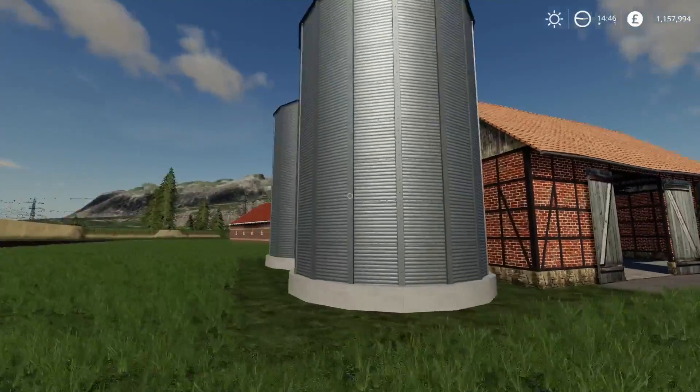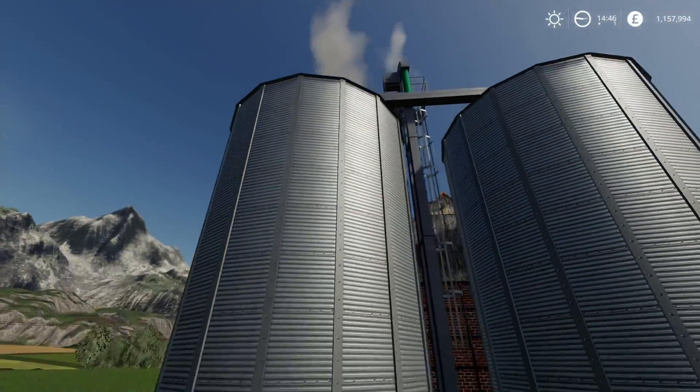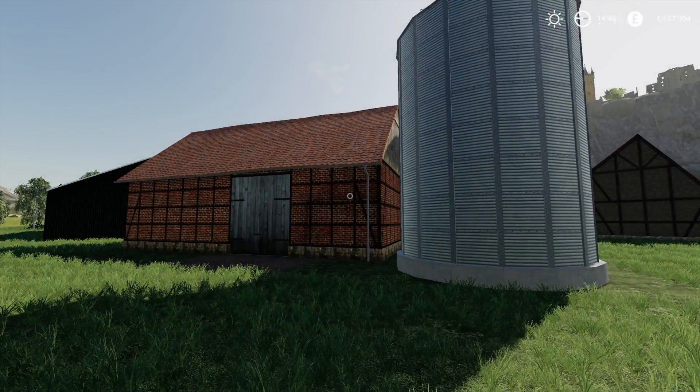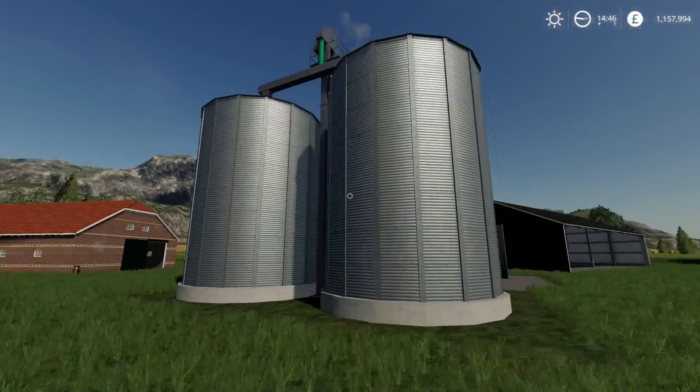It does have a grain dryer. I'm not sure if on PC it has some additional functionality, but up the top there's grain drying paraphernalia. Obviously that has no actual impact on console — it just looks nice.